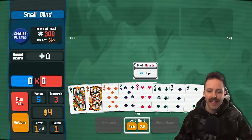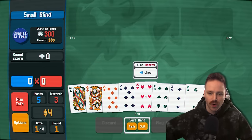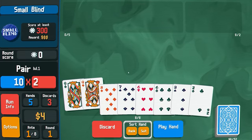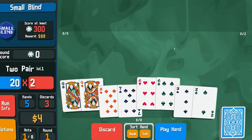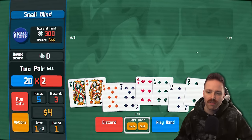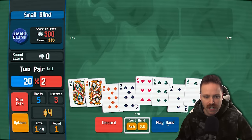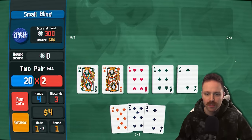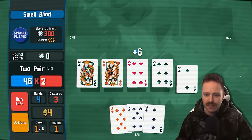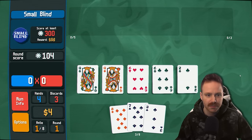A full house gives us 40 chips and a four multiplier. You also add in each card's number to the amount of chips that you score. For example, if I took the pair of queens and the pair of sixes, that's a two pair. I can also throw in a fifth card if I want to get rid of it — it won't be scored, but it will be discarded. Starting off with 20 chips times two multiplier, then we add 10 for each queen, six for each six. So it's 52 times two — that's 104 chips.